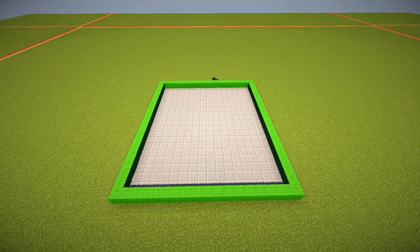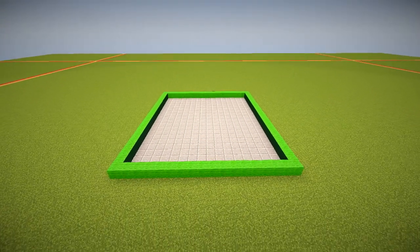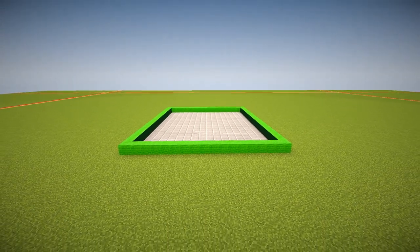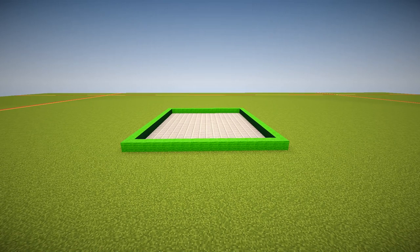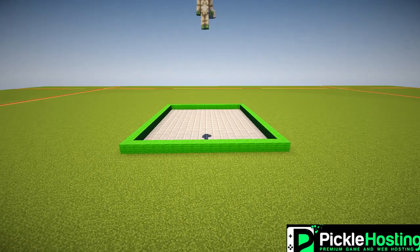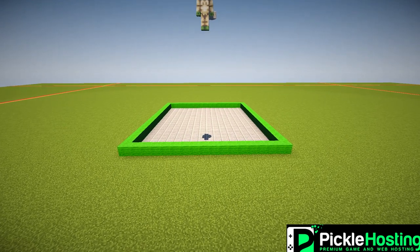The first floor, the bottom floor, is going to be a shop or a store. And then above that, it's going to be a townhouse residence. That means it's going to be three floors of one residency. The first floor will be living room and kitchen, and maybe a storeroom and a little powder room perhaps.